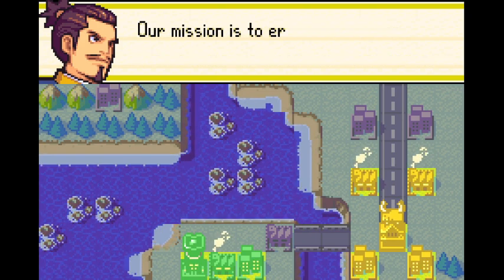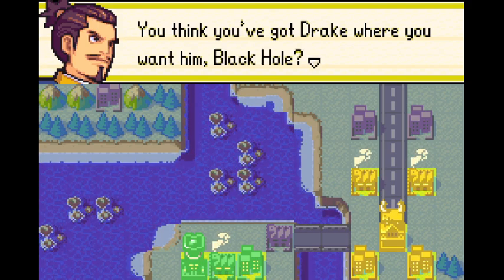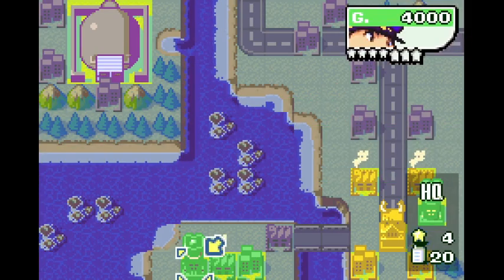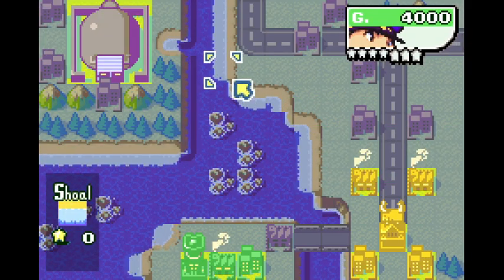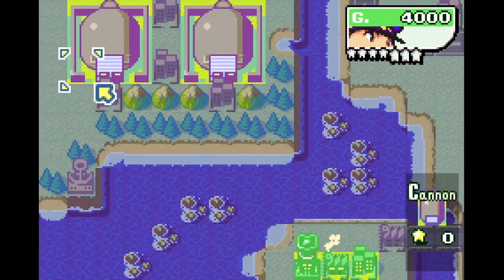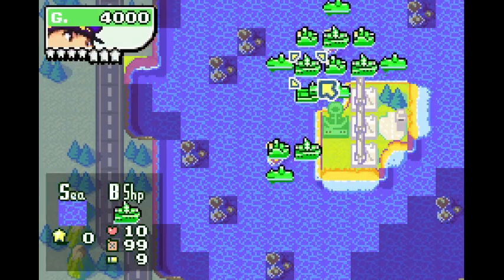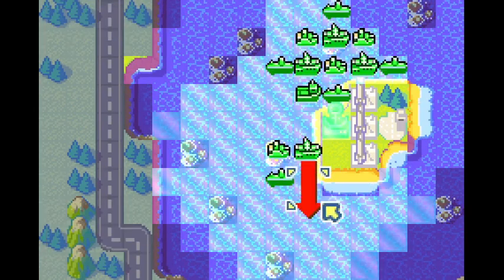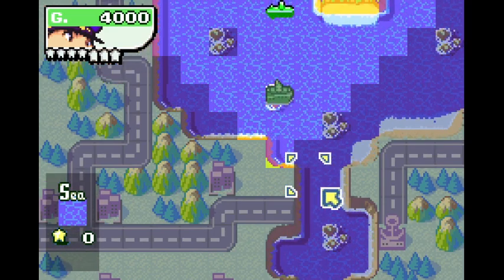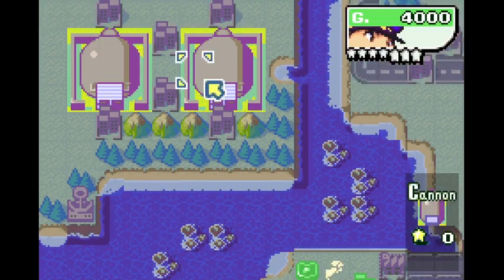Kanbei is actually completely useless here. In fact, it's more beneficial to just not destroy anything at all. Because the objective is to destroy the black cannons and they're on the left side of the map. Kanbei is never going to get over there. The way I've always played this mission is I'm going to take these battleships, because we have a lot of pre-deployed battleships. I could do this with just one battleship, where we're going to basically leapfrog the battleships from reef tile to reef tile until they reach this area, and then they can just shoot at the black cannons.